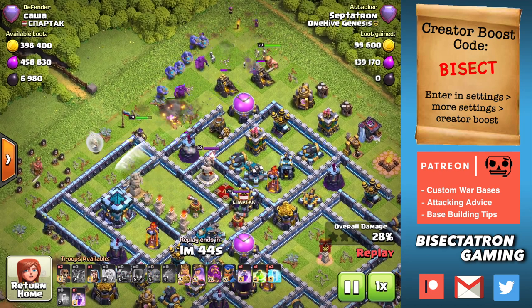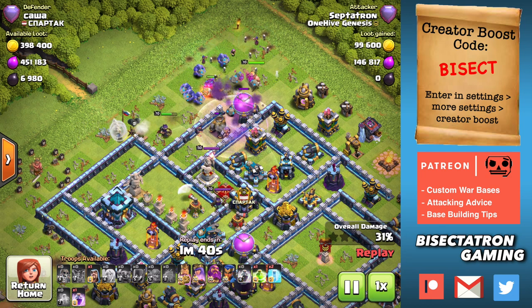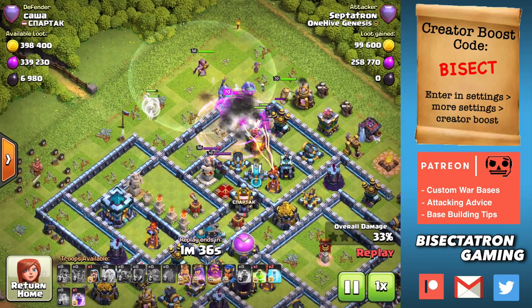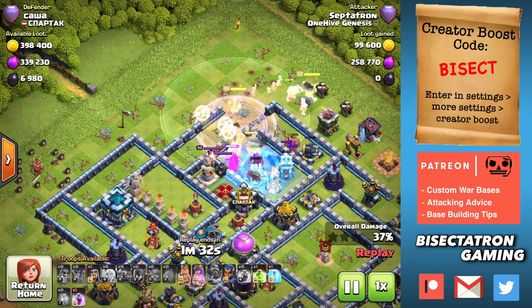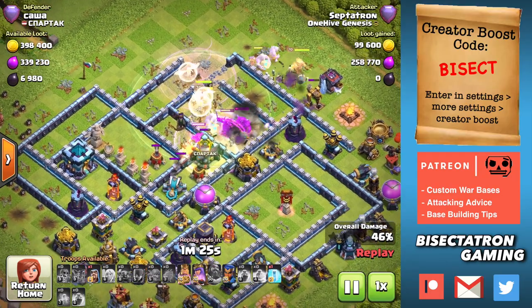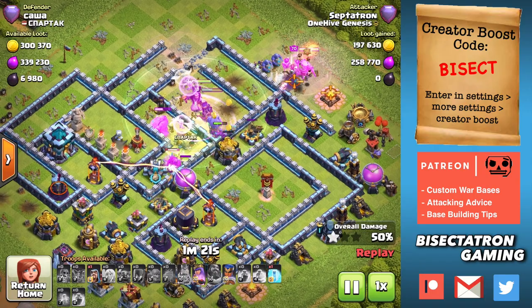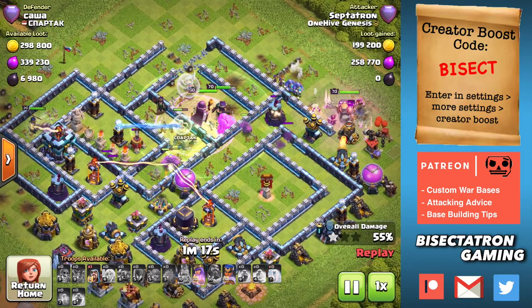That's usually not the case. Usually you can use a couple loons to fish for seeking air mines, then drop the battle blimp, take out the eagle, and turn that into a queen walk entry. What I did on this attack was basically ignore the Town Hall and queen walked around it because there was no second layer besides the Town Hall to really damage my queen or pull her pathing in a weird direction.